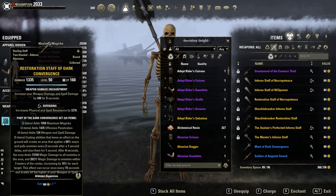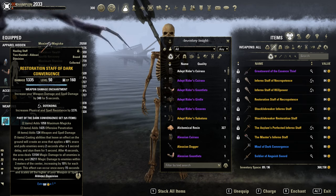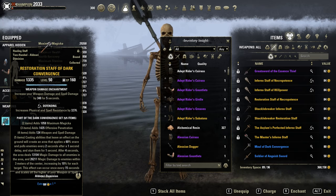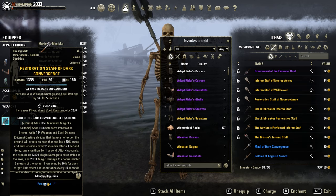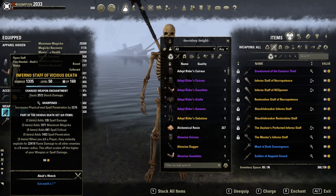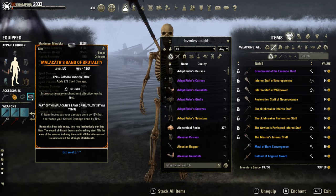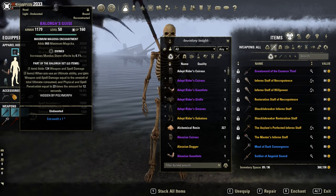Back bar: like I said, Dark Convergence. I am still using the restoration staff — you could also go with the Sword and Board, lightning staff, or inferno staff if you prefer. It doesn't really matter to be honest. Then front bar: Vicious Death. If you prefer lightning staff, go for it — I still like the inferno more. Then Malacat to empower both proc sets, and Balorg as the monster set.